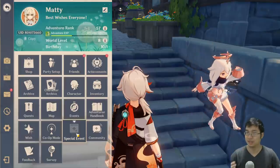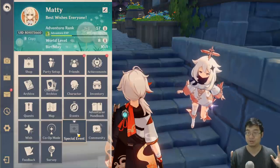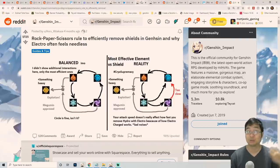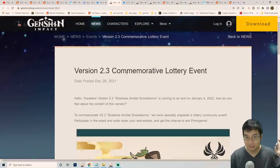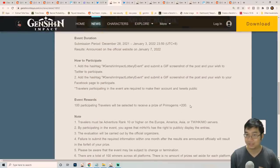Coming to the first part of the video — within the game there's a button called Special Event which usually gives you web events to participate in. I noticed there were a lot of web events at the end of 2021 and into 2022 that were not revealed to players in the game. The first event is a lottery event from patch 2.3 — there's a chance to win 200 primogems among 100 players. I know it's not much, but it's a chance — why not try it?